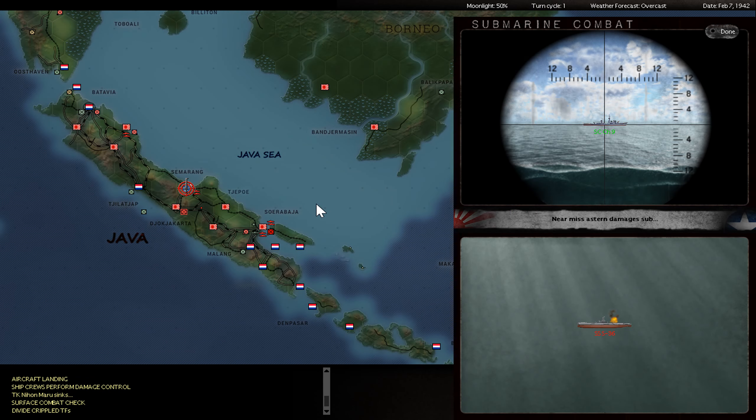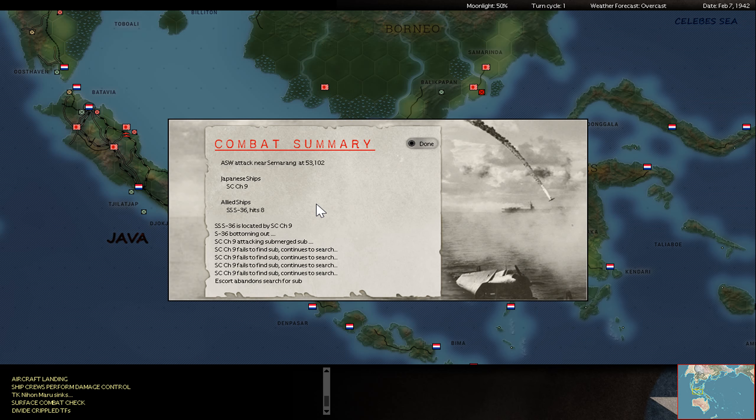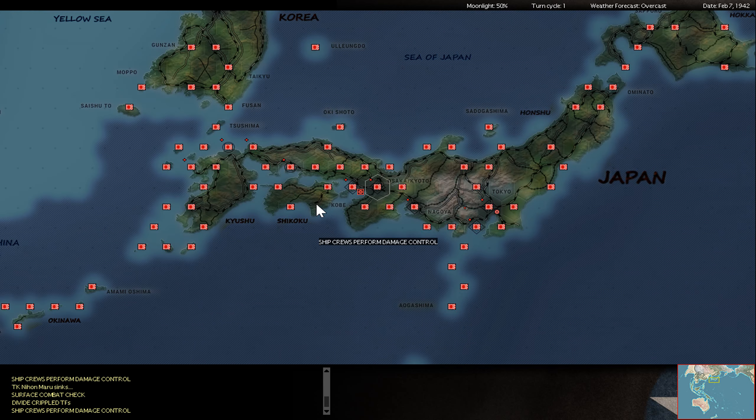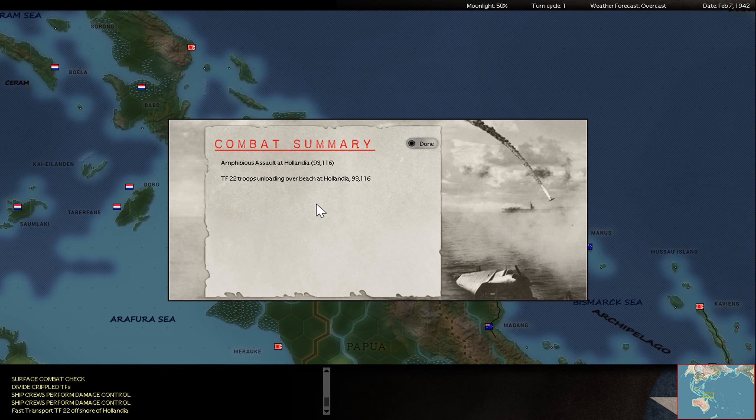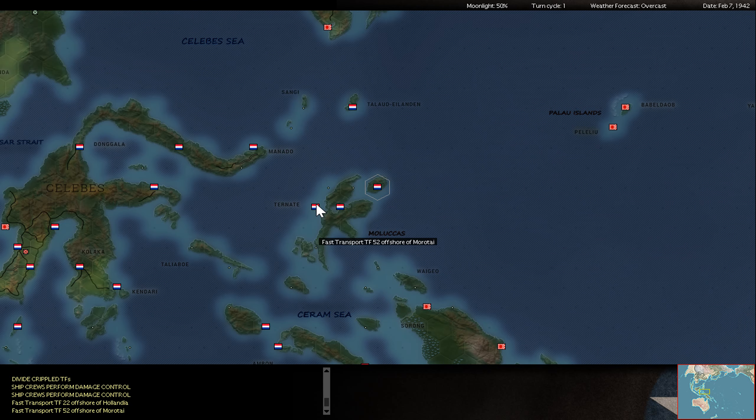Now it is my turn to hit the Dutch subs - this may be an American sub. Eight hits - even if these are only small damage, it's maybe enough to force this submarine back to port. The question is what port? Maybe Darwin is the best case port for Kilroy so far at this stage of the war.